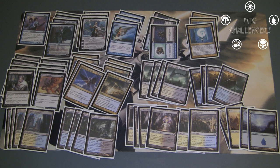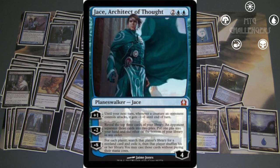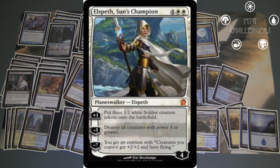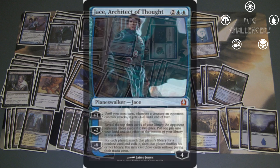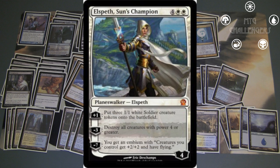The main win conditions of the deck are four Jace, Architect of Thought, and three Elspeth, Sun's Champion. Jace is a very, very good card, with his minus two usually being game-winning in and of itself. Elspeth has shown her worth in the threatless blue-white control decks, and she doesn't disappoint here either. The tokens she creates come in handy, and her minus three will usually catch your opponent off guard.